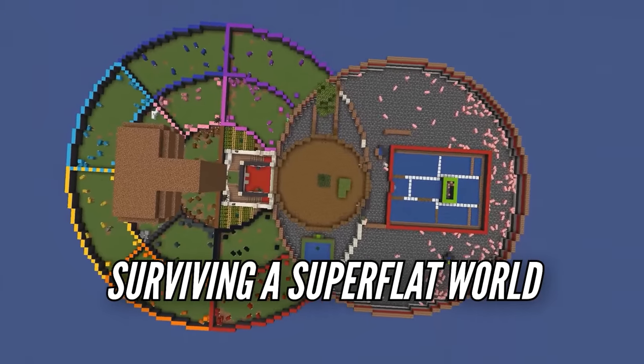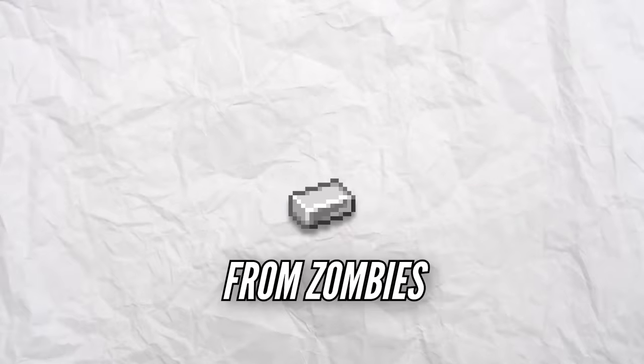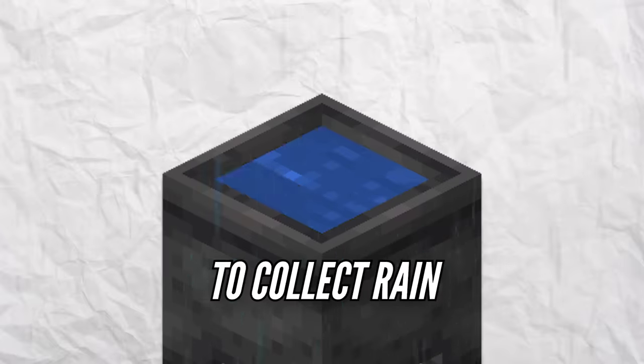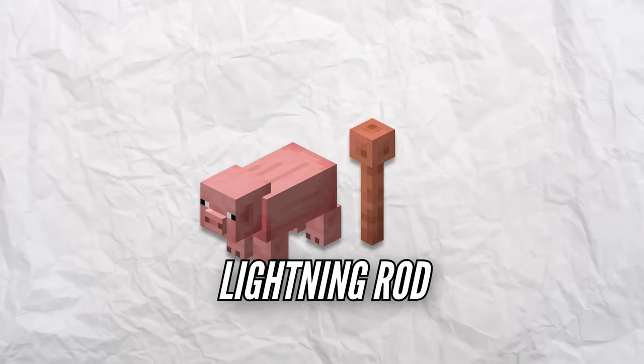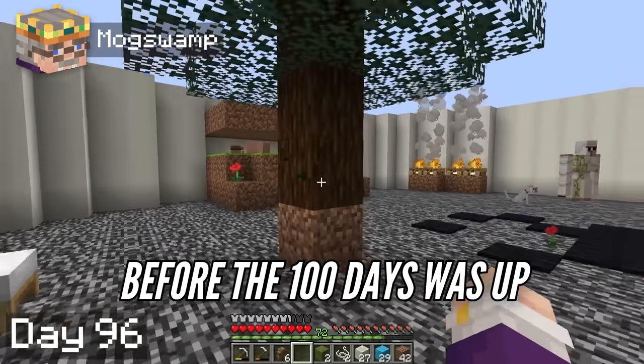I spent a hundred days with my friend Hobbie surviving a super flat world with no structures by building a mob farm, using iron from zombies to get a cauldron, using the cauldron to collect rain, using the water to get drowned, drown for a lightning rod, lightning strikes pigs, piglins drop gold, cure a zombie villager, and we ended up getting a sapling with only a few days to spare before the hundred days was up.